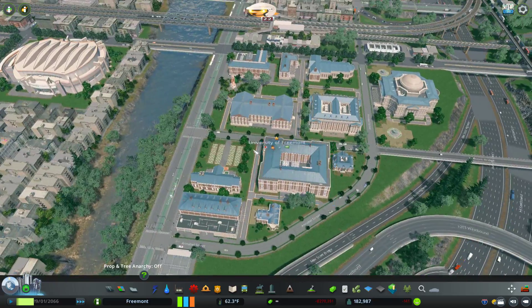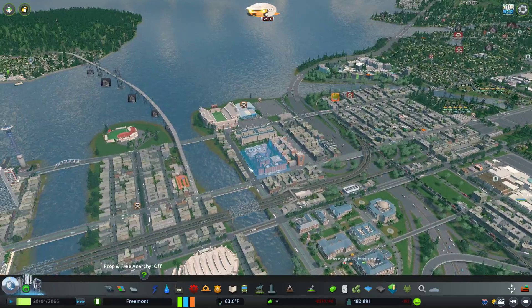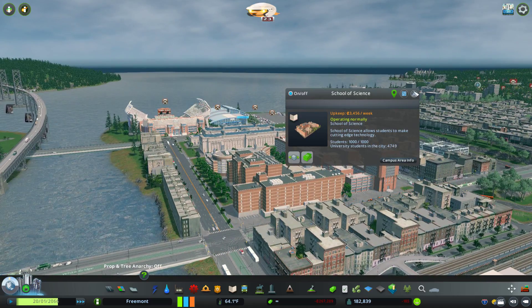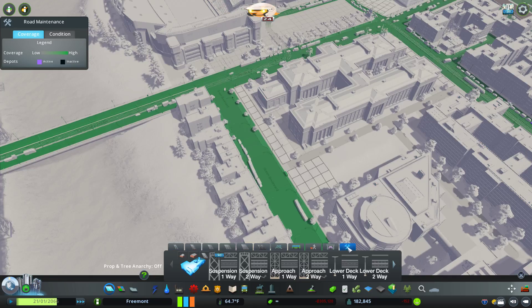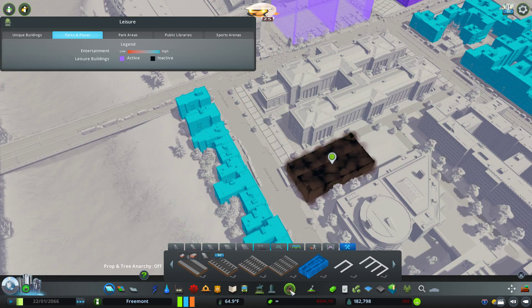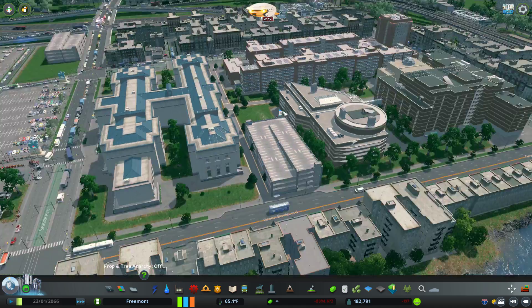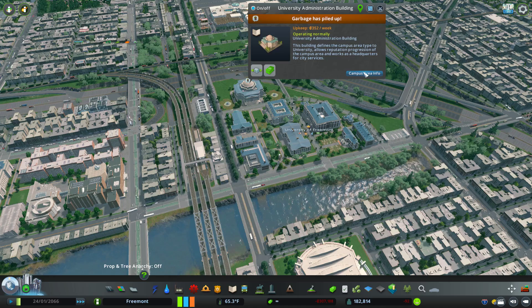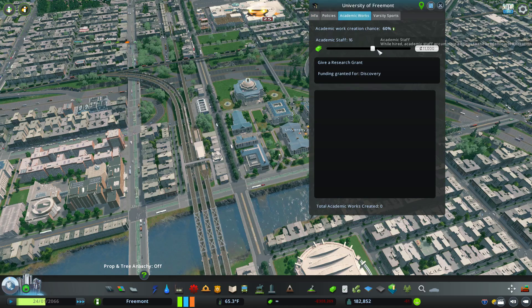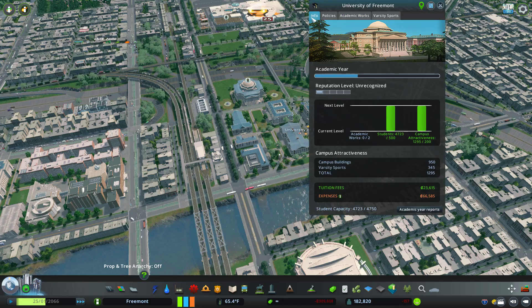Oh geez, I forgot about one building. I'll put the footsaw — whatever that sport's name is — right there. It does put parking lots down but I can handle that. Well everybody, thank you so much for watching. There are a thousand students attending that building right there. We are going to put a parking garage. How many are in there? A thousand — wow, and almost a thousand in another. I've got a lot of garbage piling up. We are almost at full capacity though.